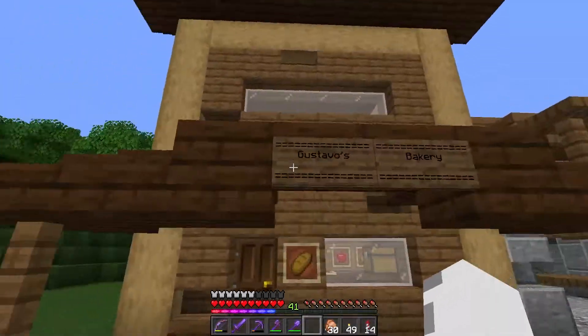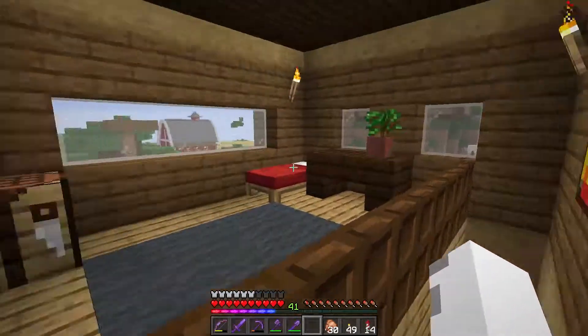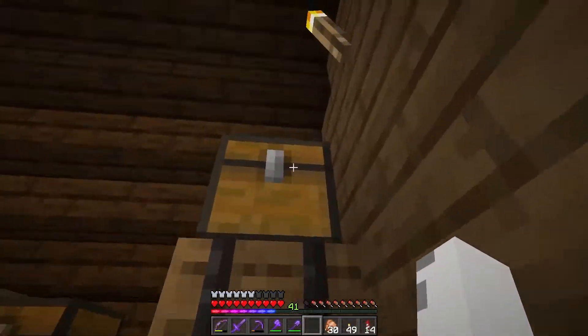This is a bakery — Gustavo's Bakery. I don't have any villagers in here yet because I want to zombie-proof it, but you can kind of see his store down here, his little bedroom, and then he's got storage up here.